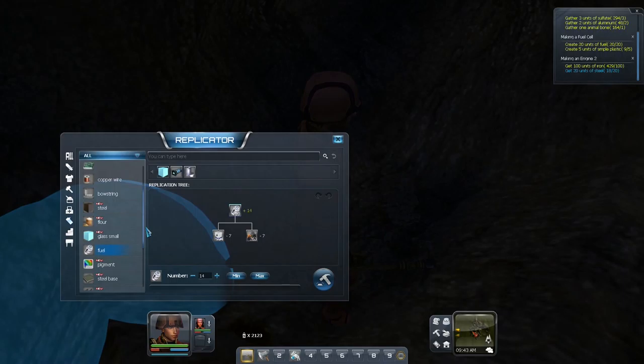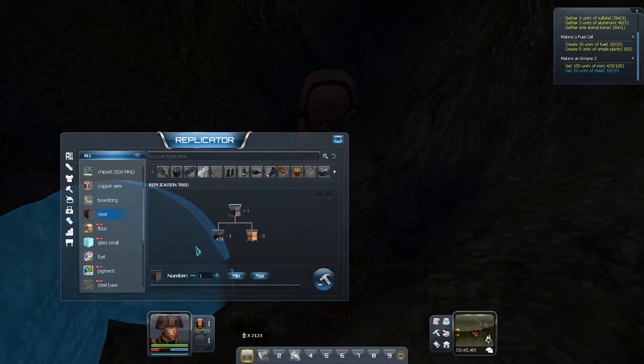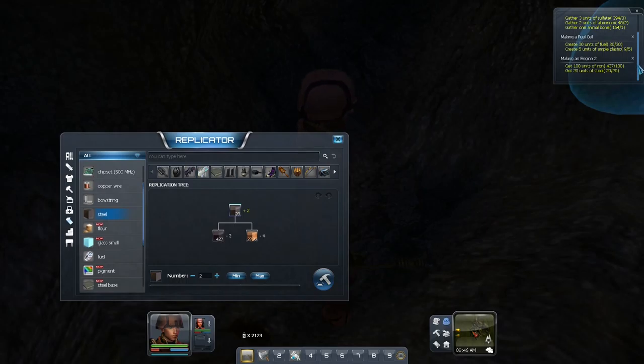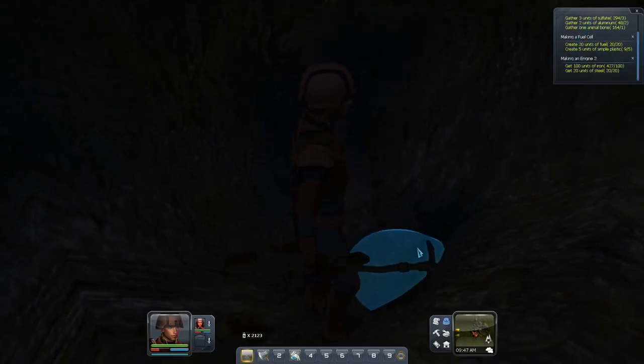Okie dokie. There we are. That's the fuel done. Now I need steel. I only need two more — perhaps I can manage that. Steel, there we go. I need wood and iron for that, which I have plenty of.